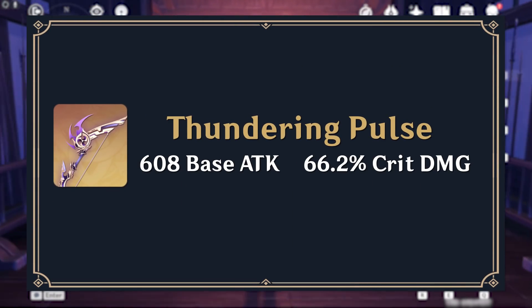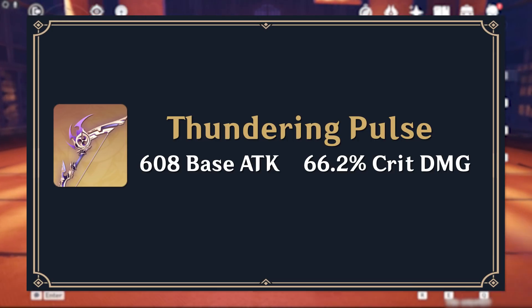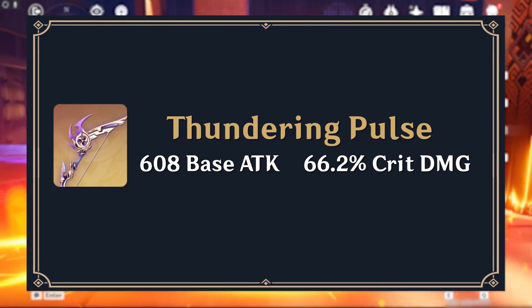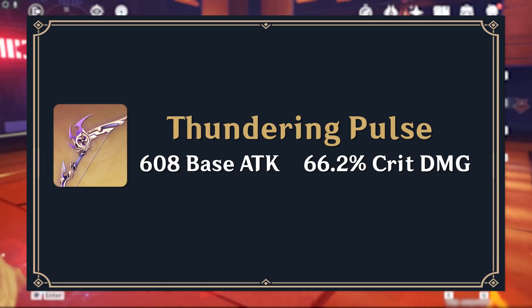Thundering Pulse is the 5-star bow from the Inazuma series. It has good base stats, with a 608 base attack and a 66.2% critical damage substat.